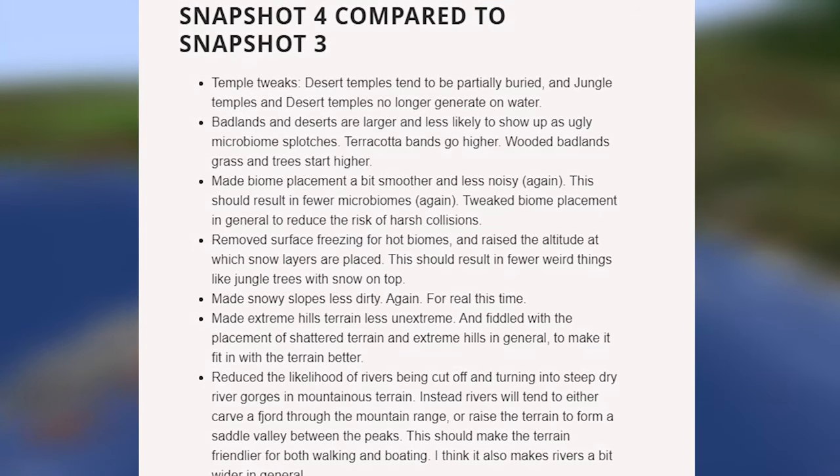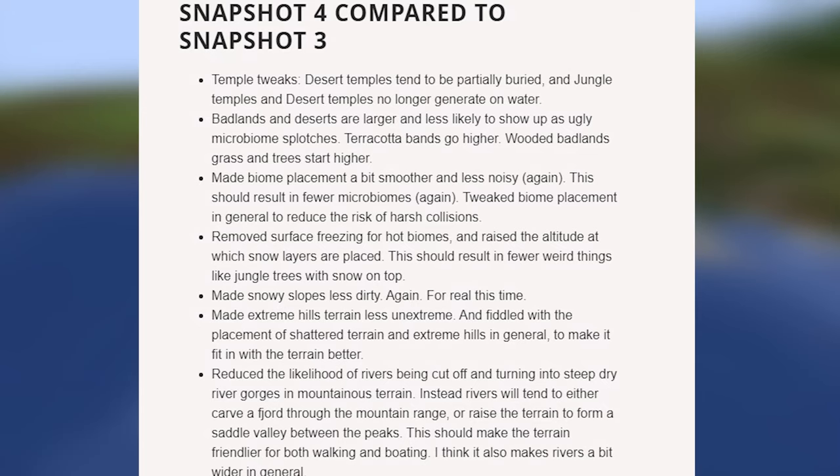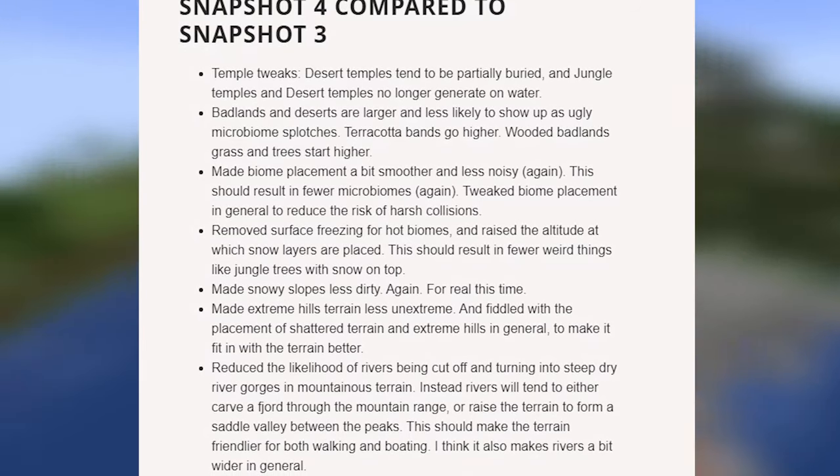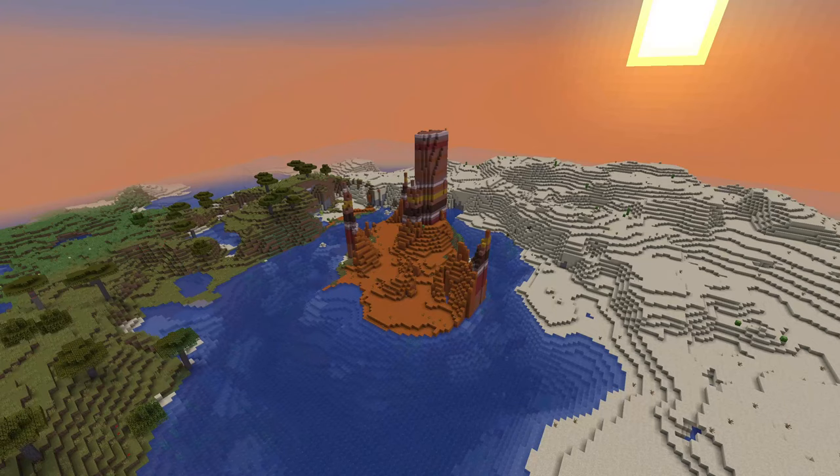Badlands and deserts are larger and less likely to show up as ugly microbiome splotches, though I'm not really sure about that because they still show up a lot. I found a lot of them today so I don't really think the Badlands have been reduced. These Badlands splotches do look pretty cool though — this one specifically looks incredible and I wouldn't want it out of my world.